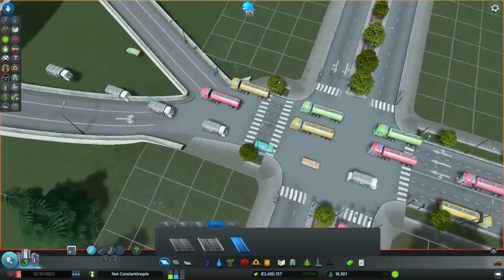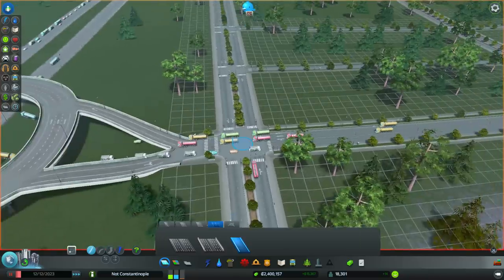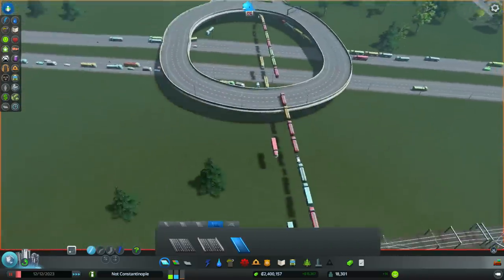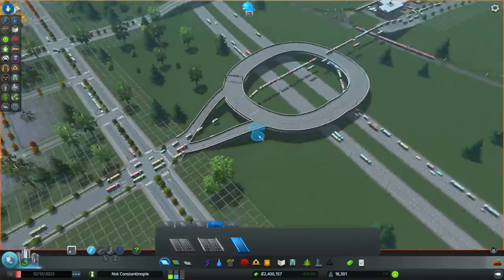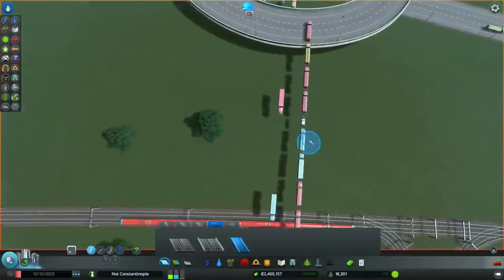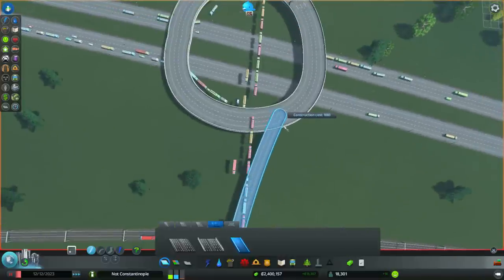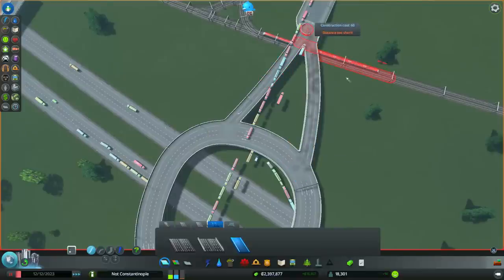Now this is a bit of a troublesome thing here, because we have an intersection here which has stoplights. Perhaps we can just get rid of this intersection — that might be smart. We'll see how it goes. Then over here — connect up, connect up. That will do.